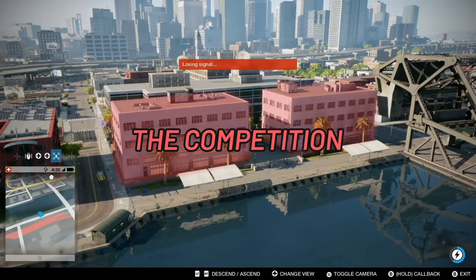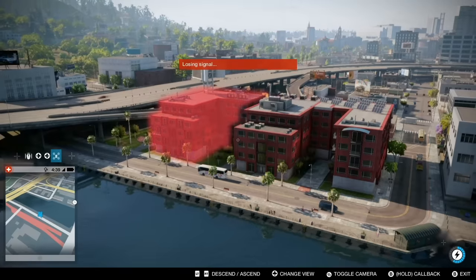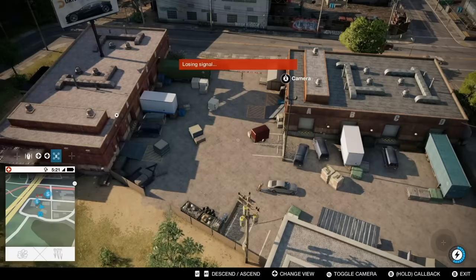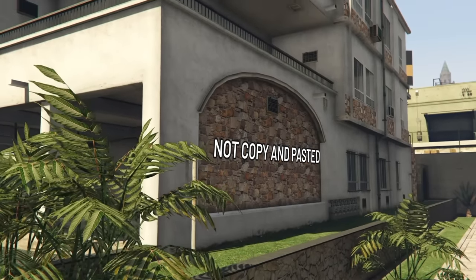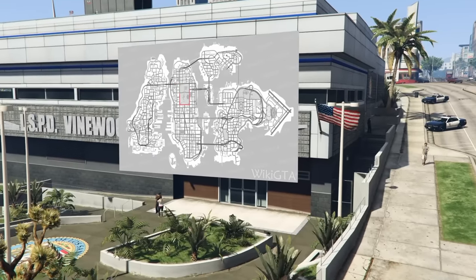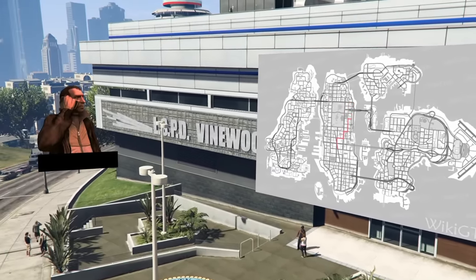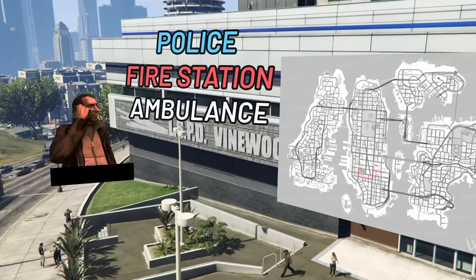When you look at a game like Watch Dogs 2 and compare it to a Rockstar title, you can immediately tell there's a difference in quality. Many assets feel lazily duplicated in Watch Dogs, whereas in GTA every area feels different. Rockstar even goes as far as having each street named, with radio dispatch listing off the street you're on. Niko will even say the name of the street when you call the police, fire station, or ambulance.